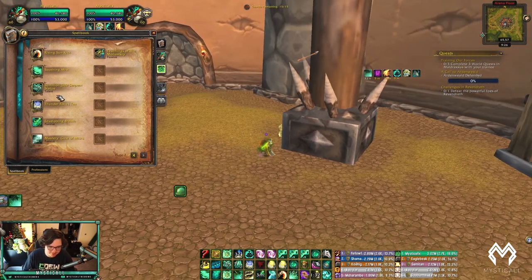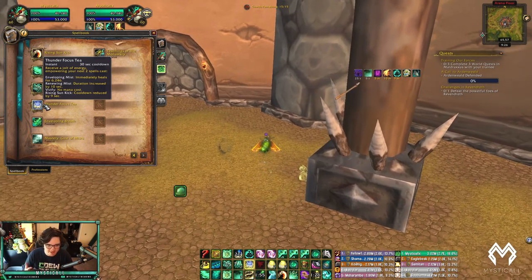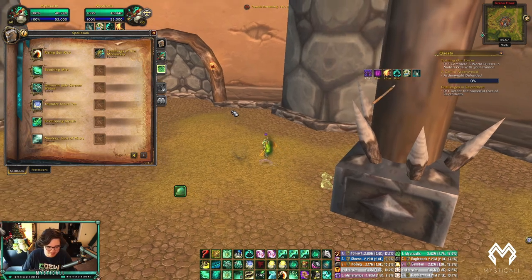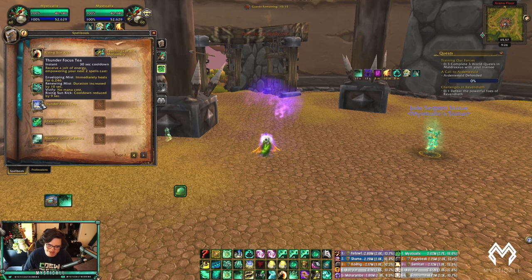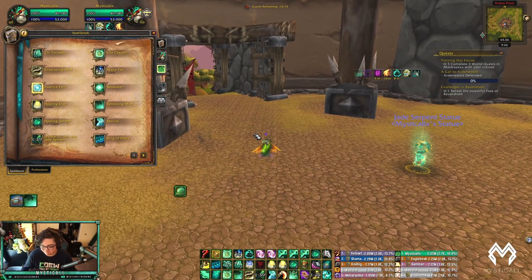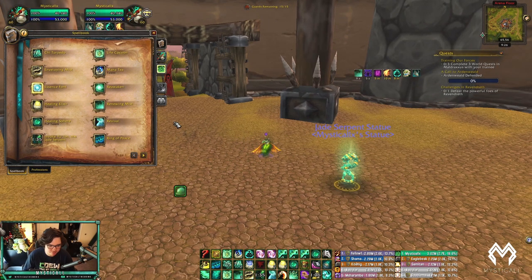Our cooldowns are kind of lackluster — they're literally all three-minute cooldowns. But we can work with them and play around the enemy team. You just have to trade cooldowns really well as a Mistweaver. Now the rotation really isn't too many spells — there are some interactions you want to know, and the biggest thing is understanding Vivify.